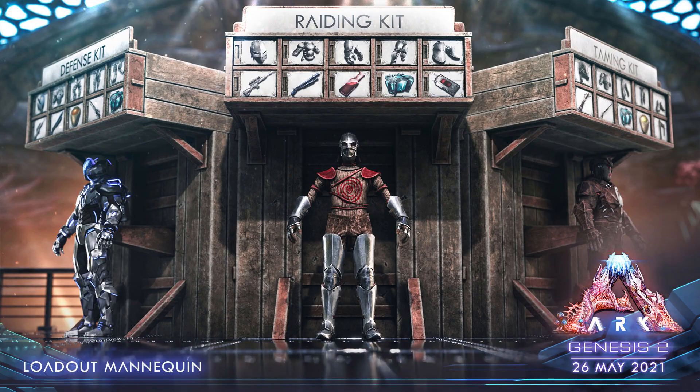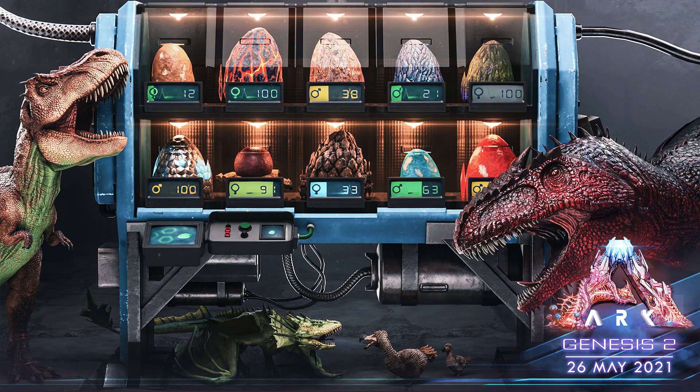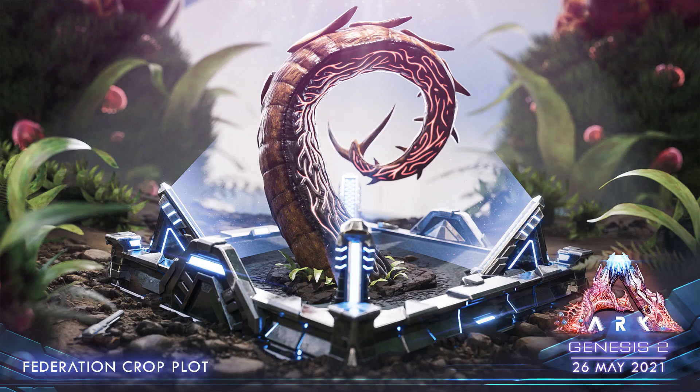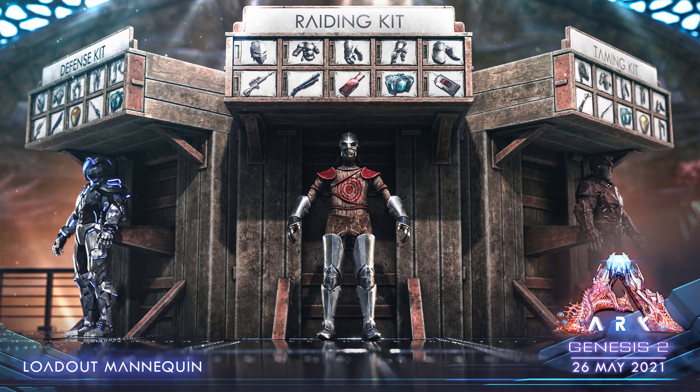I'll leave the Chromatic Crunch link down below if you want to read it yourself and see everything around here. There are also some full patch notes that can be found in the second link if you need it. We have an Evo Event — just a normal Evo Event with Breeding, Harvesting, Taming, and XP all at two. But a big but: hexagon rewards are also two, so just enjoy Genesis Part 1.